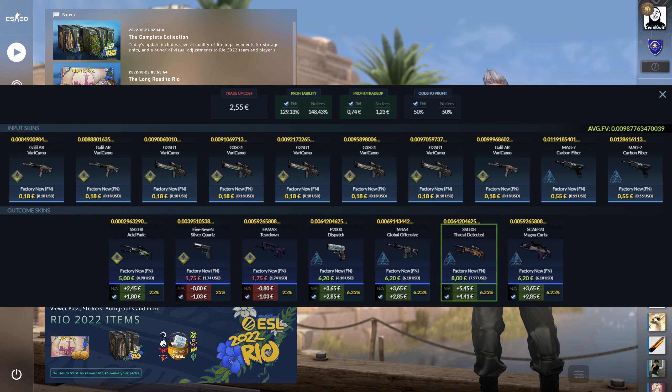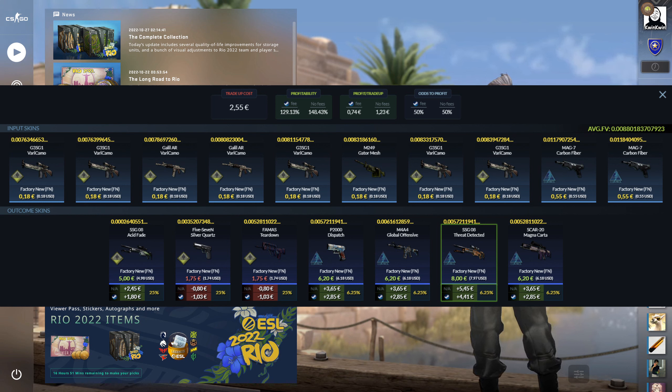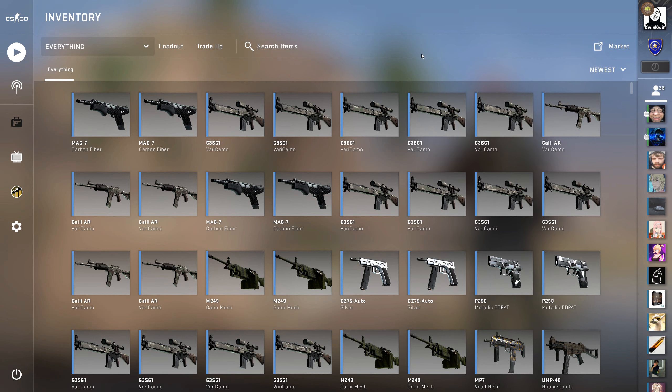The SSG Acid Fade is going to be in pretty low — triple low float — which is very nice. And the Control Collection skins are going to be in double low, about 6, somewhere around there in both of the trade-ups. And then of course we've got the FAMUS and the 5-7 from the Safehouse Collection, which we don't want. They're not insane losses, but they're still bad.